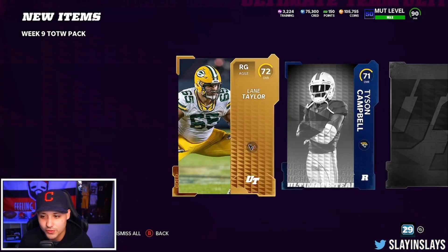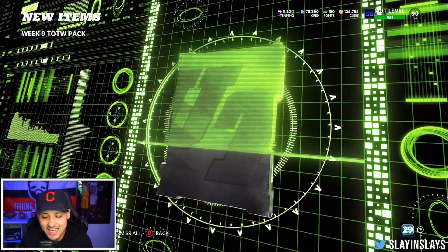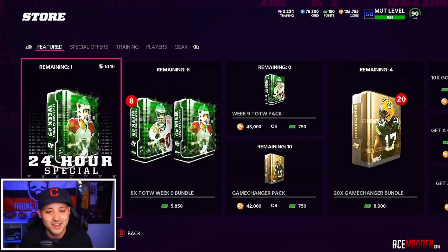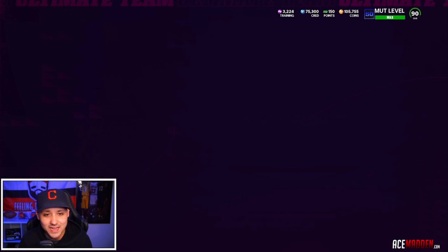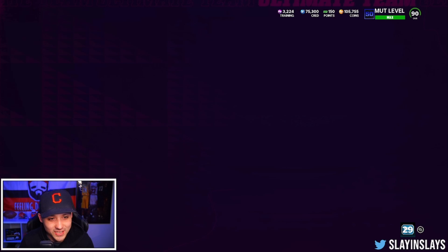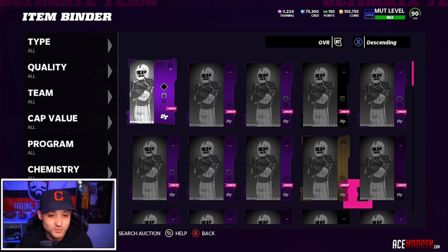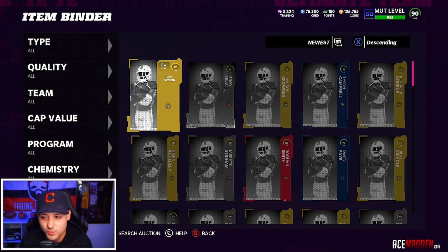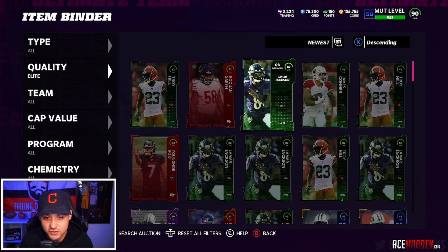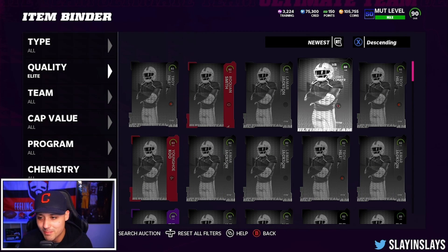Last and final Team of the Week pack, just trying to be great today and EA is not letting it happen. The last Team of the Week player for week nine is going to be an 82 Troy Hill. Only 105,000 coins remaining — we are in trouble. We could have been great today. We need Willis McGahee on the squad — he's not too different than Nick Chubb but we still want to pull him. We did pull a couple random power-ups that might have a little bit of value.